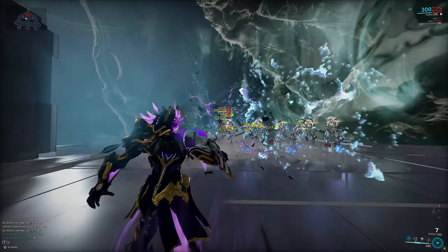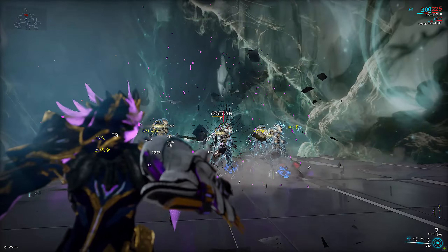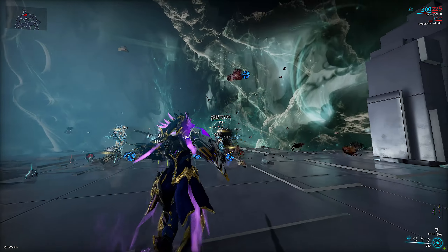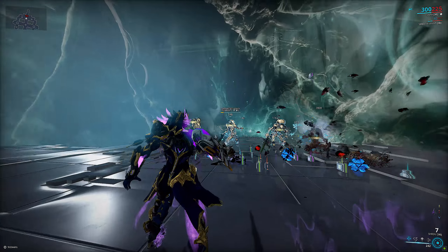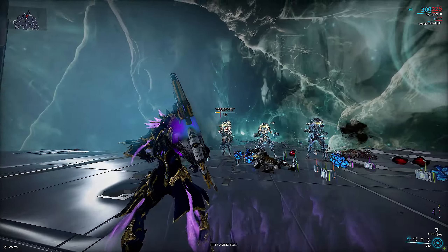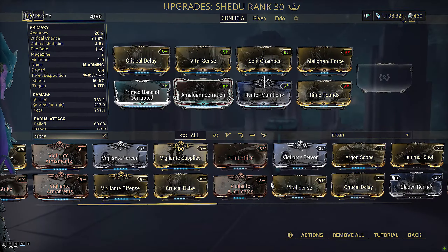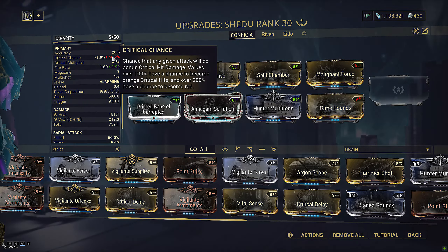We have a viral heat setup on the primary shot and the explosion doing viral electric — giving a little bit of CC while also piling on heat procs for DoT, fueling slash from Hunter's Munitions. Able to kill pretty much very easily with three to four shots every single time, but you still need to aim at the head. The small AoE is good for CCing with electric procs; it won't kill them outright, but it primes them with viral to let you clean up quickly.